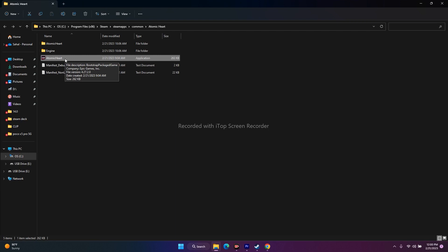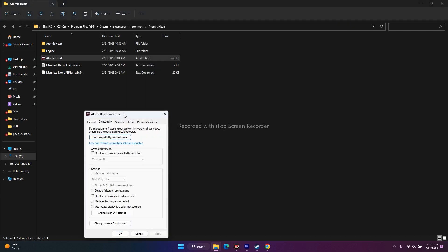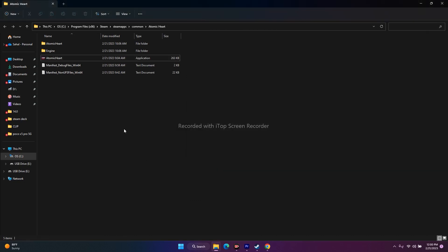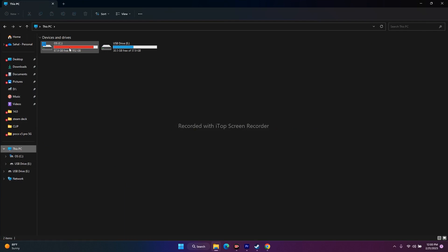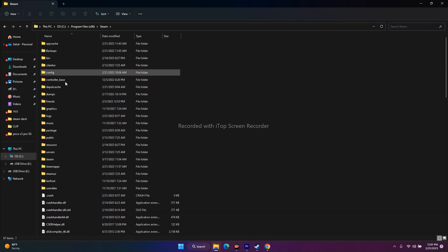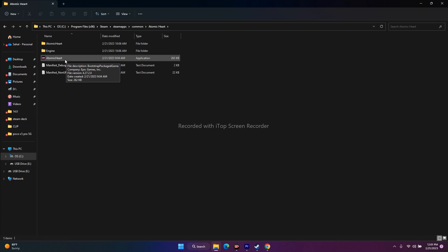To run the game as administrator, right-click the game executable, go to Properties, go to Compatibility, check Run this program as an administrator, click Apply and OK. You can also navigate to the installation folder manually through File Explorer: This PC > Local Disk C > Program Files (x86) > Steam > steamapps > common > Atomic Heart. Try playing the game from there.